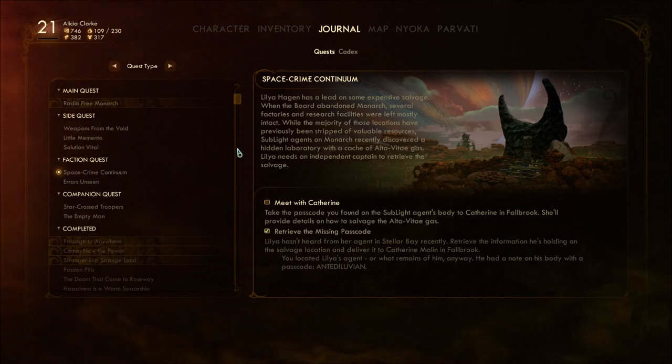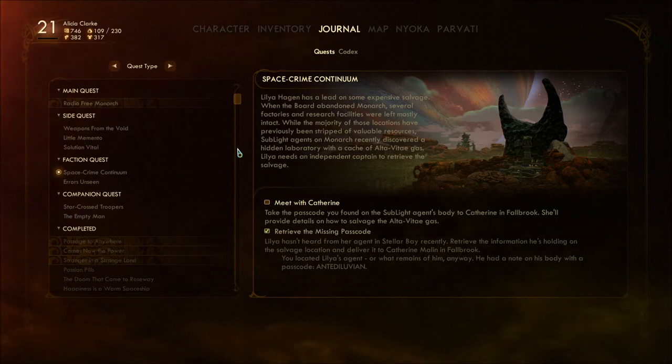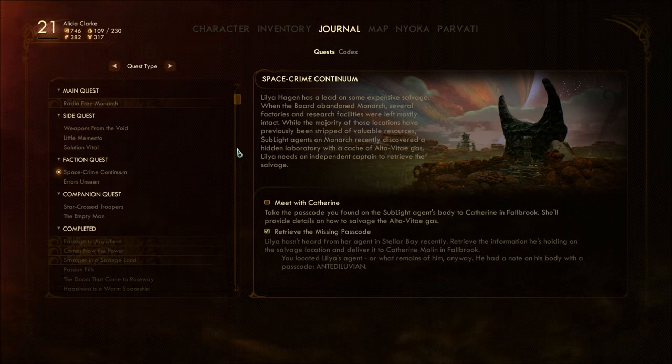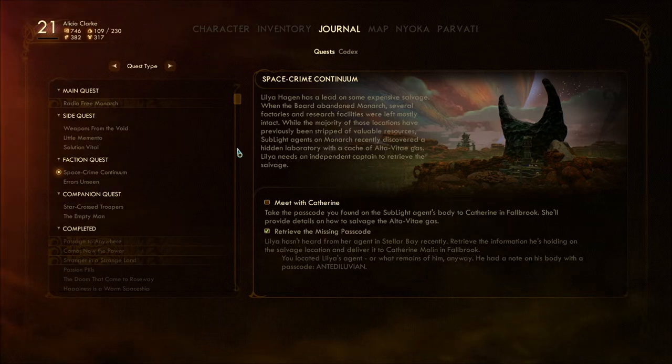It's been so long. Lillia Hagen has a lead on some expensive salvage. When the board abandoned Monarch, several factories and research facilities were left mostly intact. While the majority of those locations have previously been stripped of valuable resources, Sublight agents on Monarch recently discovered a hidden laboratory with a cache of Alpha Vitaegas. Lillia needs an independent captain to retrieve the salvage — which would be me.